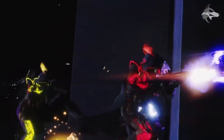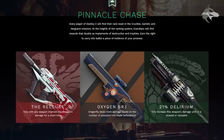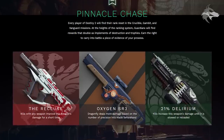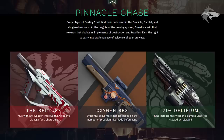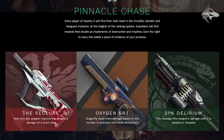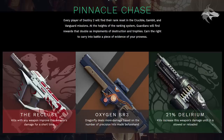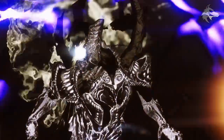We get some details about new pinnacle weapons, which Bungie fleshed out in This Week at Bungie. For the Crucible we have the Recluse, a new Viced SMG — kills with any weapon improve this weapon's damage for a short time. That bonus was datamined a while ago; I believe it's called Armsmaster. We've also got the Oxygen SR3, a new scout rifle with that classic Hung Jury model. Dragonfly deals more damage based on the number of precision hits made beforehand — so you keep making precision hits, and when Dragonfly procs, it does much more damage. And we have the 21% Delirium — kills increase this weapon's damage until it is stowed or reloaded, so the bonus damage remains in the magazine until you reload or put it away.